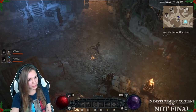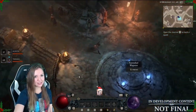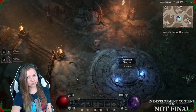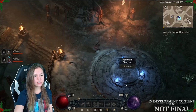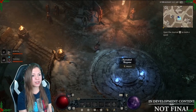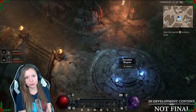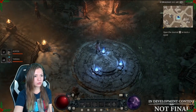We are continuing our tour — our character is running to the central square of the city. Here you can see the Kyovashad waypoint. This is your fast travel point — the place you teleport to when entering the city.